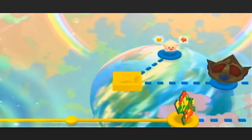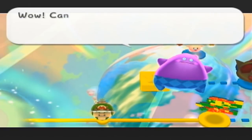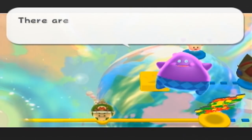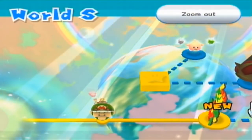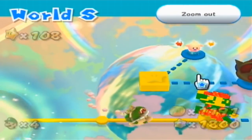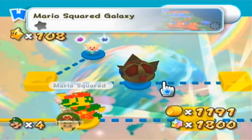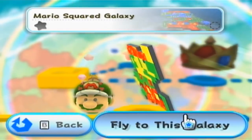We briefly saw this before. We got some interesting galaxies here, and now we're going to explore them. I believe each of these galaxies only has one star and one comet, so that's essentially what we're dealing with here. So first up we have Mario Squared Galaxy.